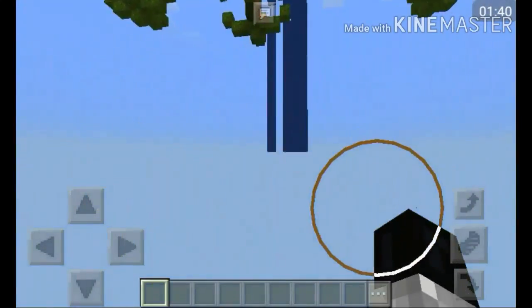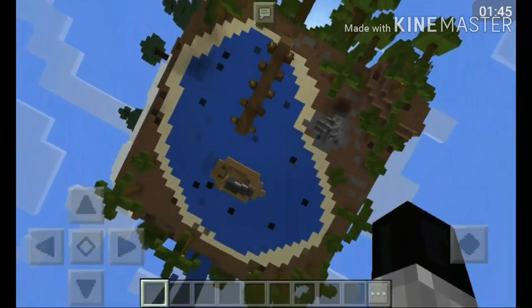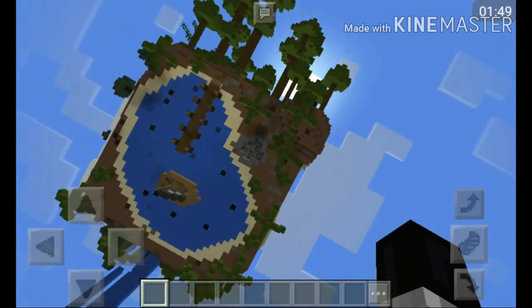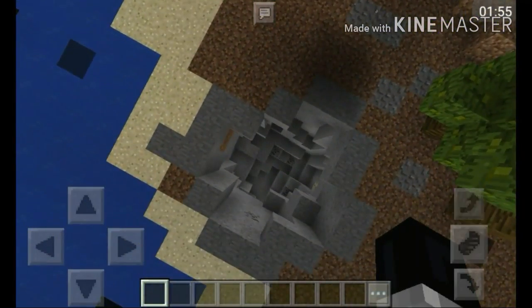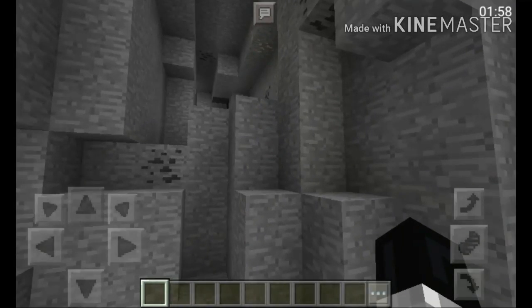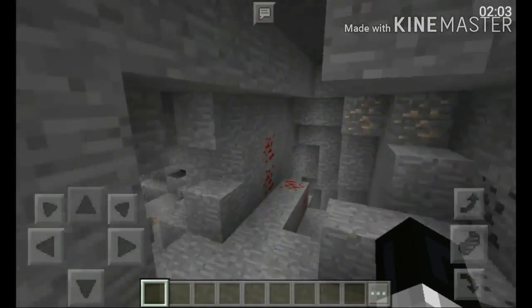This map looks cool. It looks like I'm actually looking up right here now, and then if I just drop, I just drop. But wait, there's a cave right here. This map is cool. It actually looks like I'm going down because of the earth.